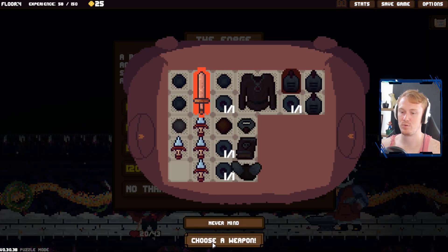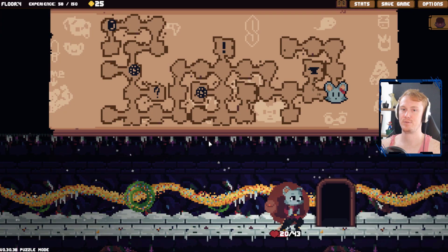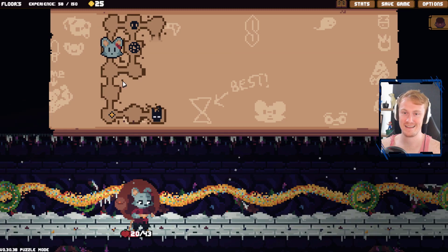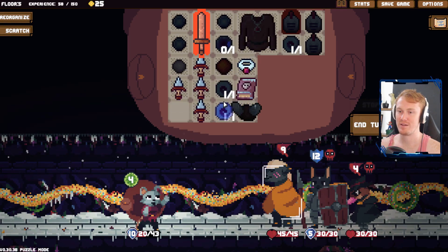Now we head back to the forge. And you know what, we do go for some poison there. We'll do it once. No, we don't care about the poison. It's not good enough. OK, we head over to here. Head to our next floor. And this is going to be part two of three of the Enchanted Swamp. We're at 40 minutes into the bloody episode already. OK, you're protecting him, right? In any case, we want to take you out first. I'm going to use this max times.